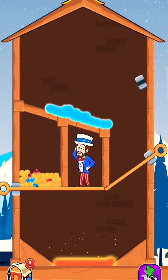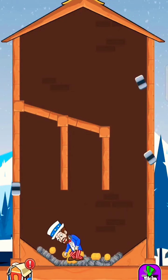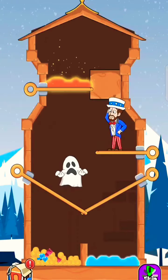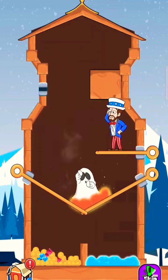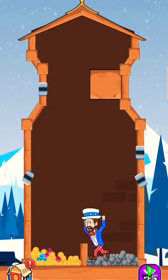Release water to dissolve the lava. Now pull the pin to get the treasure. Defeat the ghost with lava. Now dissolve it. Get the treasure.